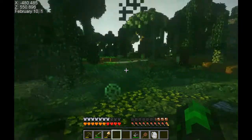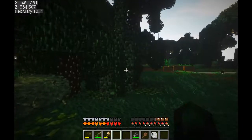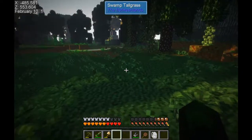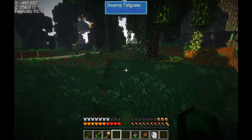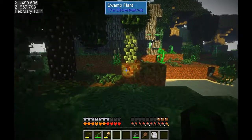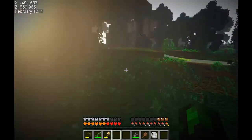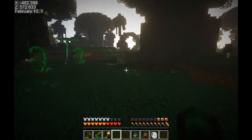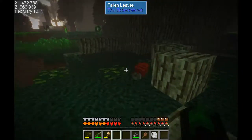Greetings and welcome back everyone. Today's episode is going to be episode 34 and we're going to be exploring the Betweenlands because we need to find some way to get our decay back up. We already have Slowness 2 and that is not good, so we're going to be looking for items that can help us out. I'd also like us not to die or have terrible side effects in here. Also, I can't gather those nettles until I get those other special shears.